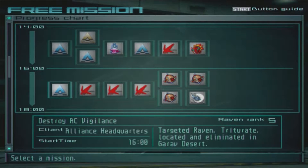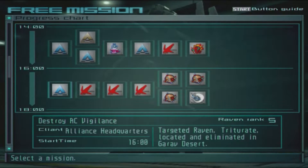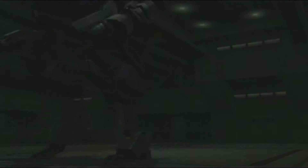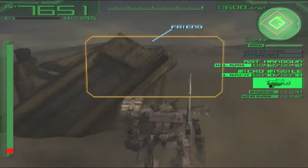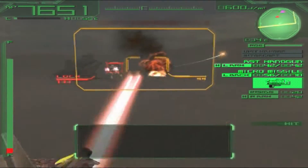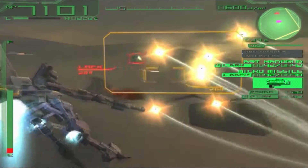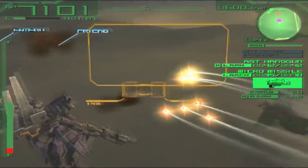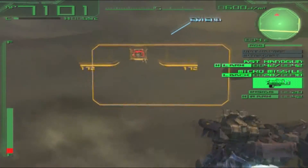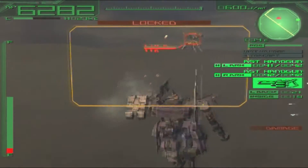Okay, so here I have to destroy AC Vigilance, which is a fairly easy AC. Let's just see how well this AC can perform against it. Let's start out with these missiles — there we go. He's going straight for me but I want to use my missiles. He overheats me a bit but it doesn't matter too much. Some more missiles, and okay, he's going after the allies again. He had his back against me, which means he can't block my missile shots anymore.